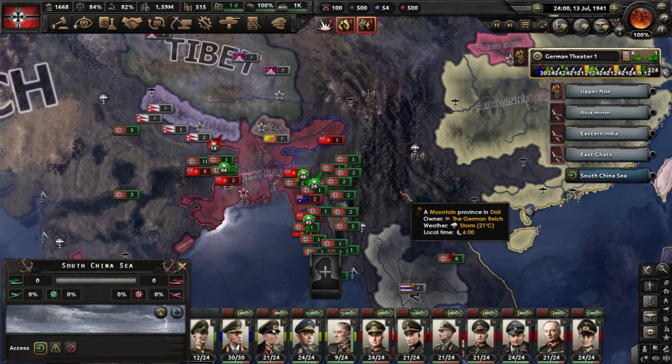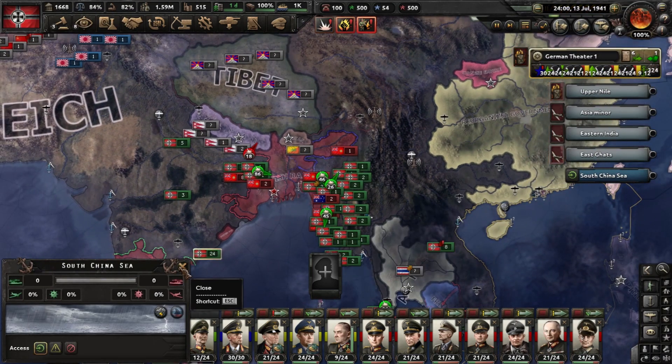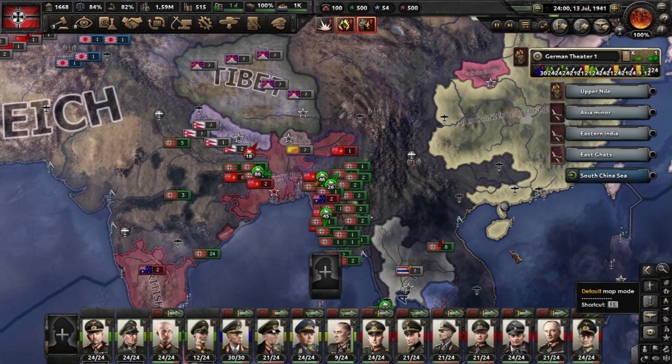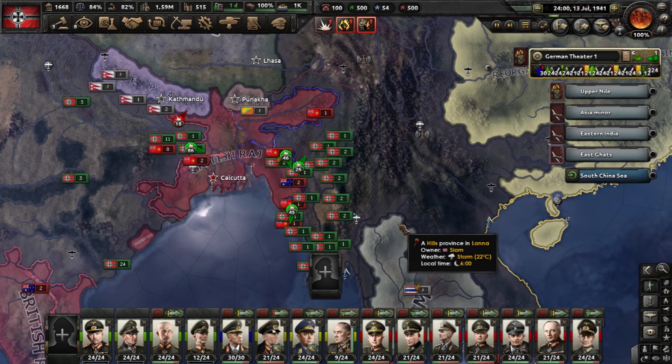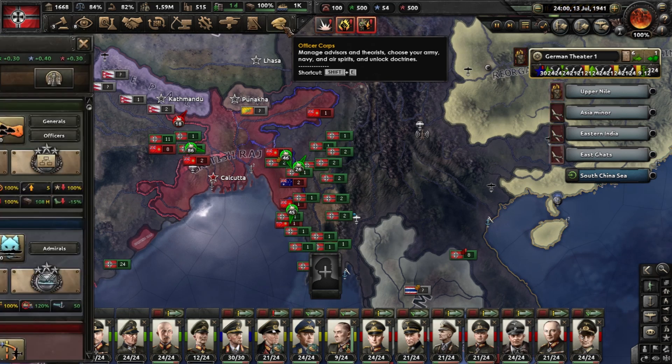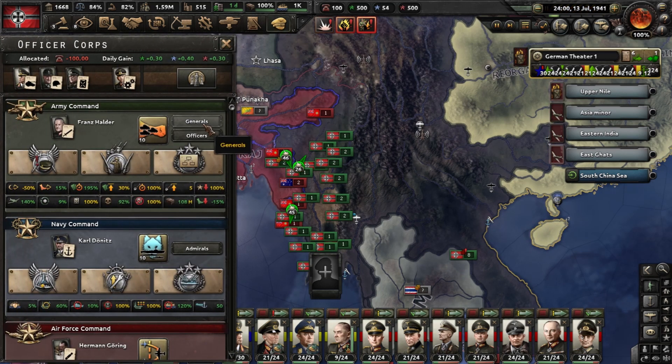Hello everybody and welcome. Today we're going to do a little guide about the generals and the admirals, and also about how they level up their skills. Through this icon — the Officer's Corps — you can access your generals or admirals.